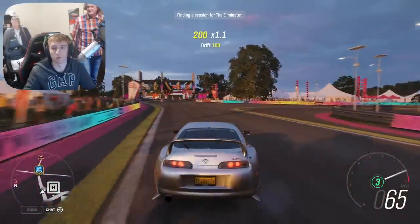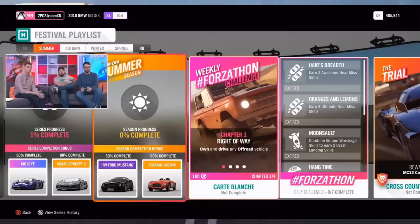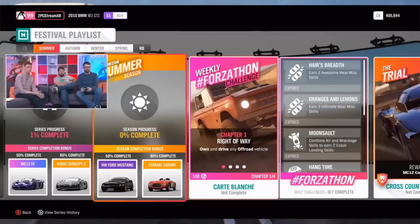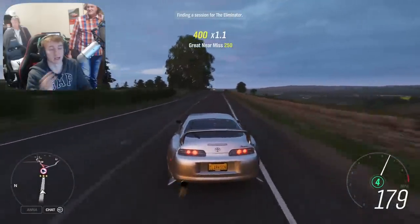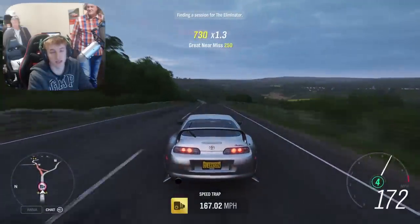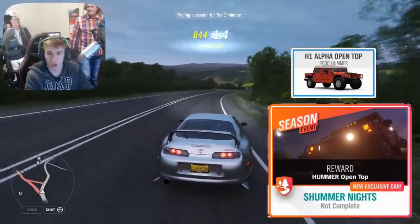Now onto the weekly rewards, starting with Summer which begins this Thursday. For 50% completion of Summer you can unlock the Hot Wheels Mustang. At 80% completion you can unlock the Ferrari 166MM. And then in an exclusive championship, one of the new cars — the Hummer H1 Open Top. Pretty cool addition.